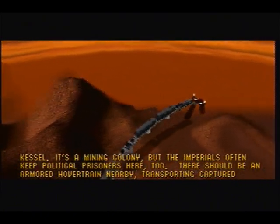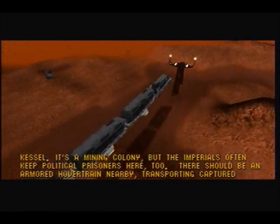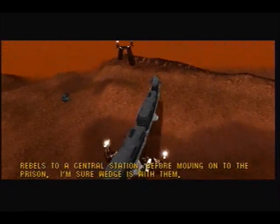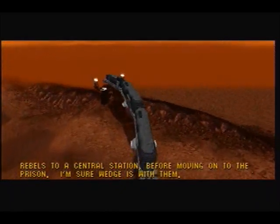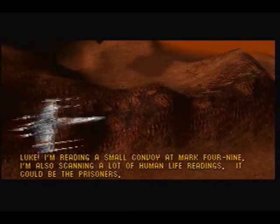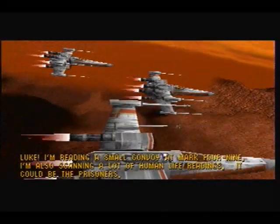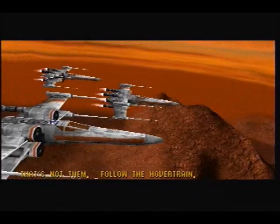It's a mining colony, but the Imperials often keep political prisoners here too. There should be an armored hover train nearby, transporting captured rebels to a central station before moving on to the prison. I'm reading a small convoy at Mark 4-9. I'm also scanning a lot of human life readings — it could be the prisoners. That's not them. Follow the hover train.